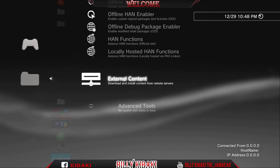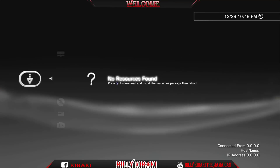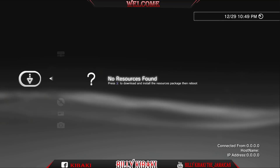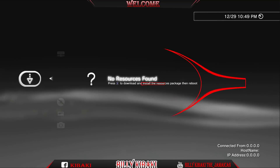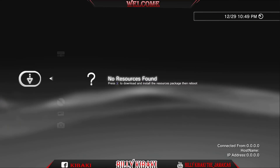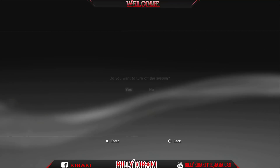If you go back to HAN Toolbox, External Content, Demo Downloader, you can see there are still no files inside. As shown at the bottom of the text, we need to reboot the console. Press Circle, go back out, and reboot the PS3.